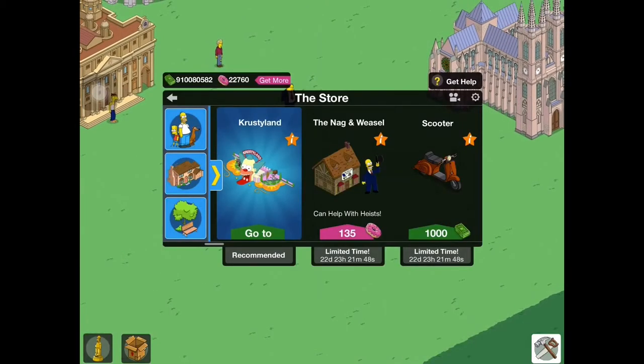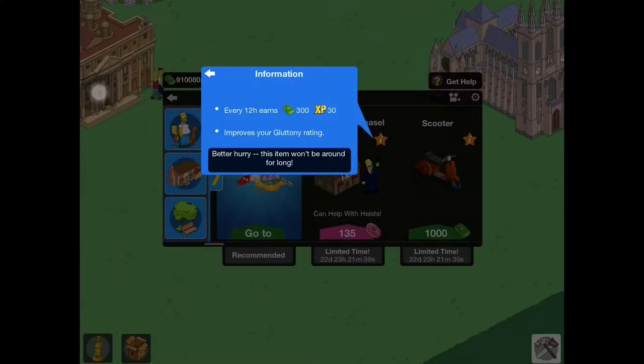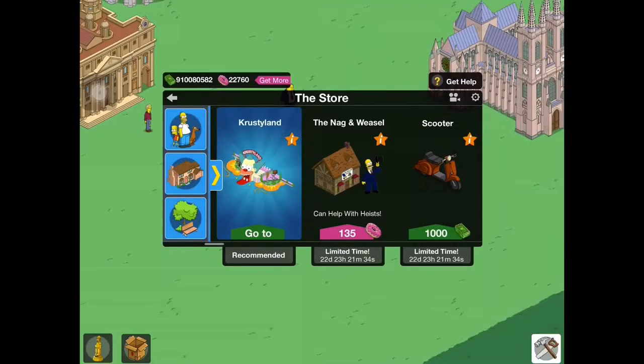Over in the store, we can see that the brand new building and character is the Nag and Weasel and Guy Incognito. He can help with heists, of course. It earns 300 cash and 30 XP every 12 hours and improves your gluttony rating as well. It's 135 donuts, which is a little on the pricey side, but let's get this thing and check out what it does.